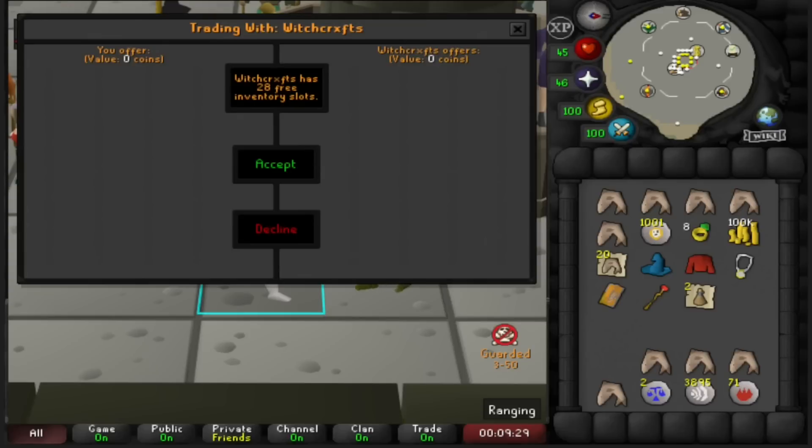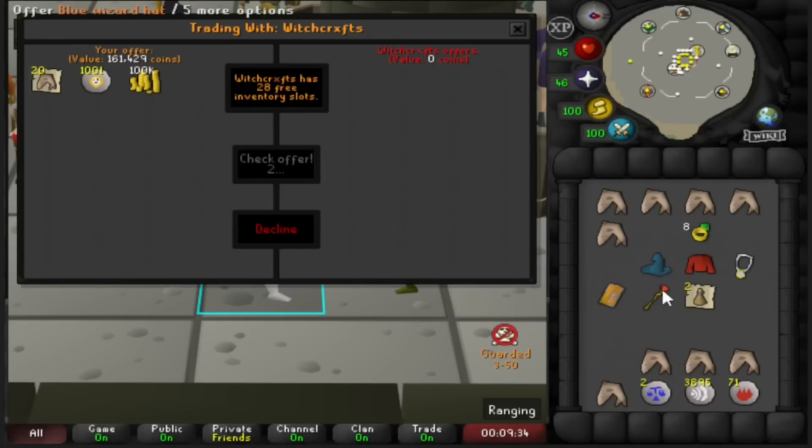We got this funny guy on us but I think we can outrun him — he's not very smart, he's going to let us gap him. Big gapped. Let's just turn these in while we're here: 122k cash to the bank. Let's go!